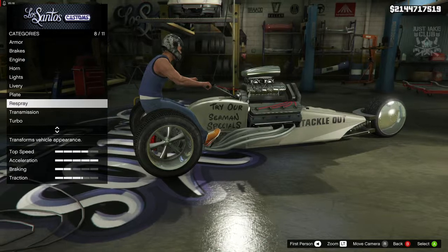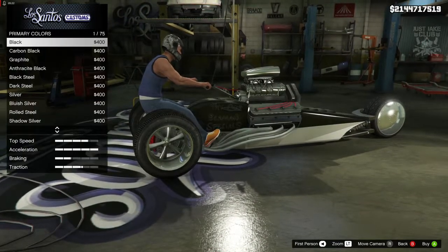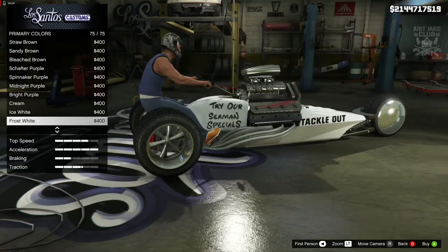Just because of that I'm going to purchase that livery — it's gotta be done. We're going to skip the plate and get to the respray. Should we go classic or matte? I think a matte color might actually look pretty cool on this.